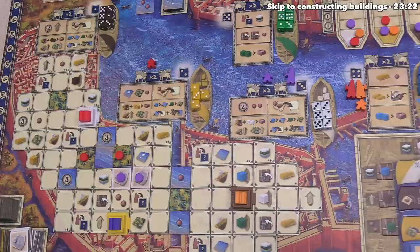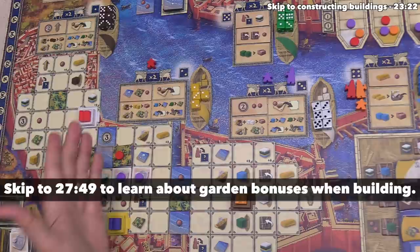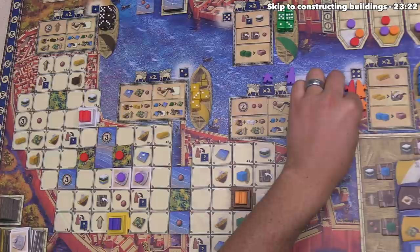Red has now done their two actions. You may be wondering why they care about having gardens out — don't worry, I'll explain that when it's time to talk about constructing buildings. None of the barges are empty, so there's no scoring, and the red player finishes their turn by sending their assistant to district four to match up with their architect.